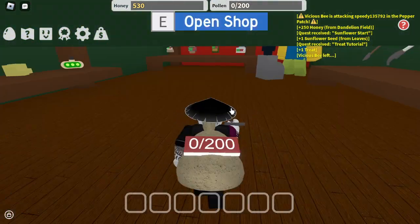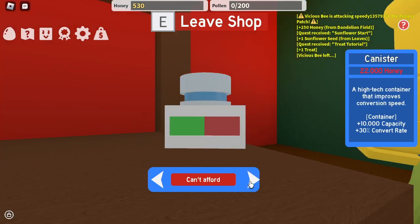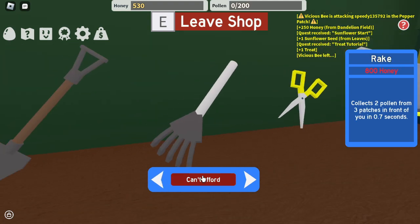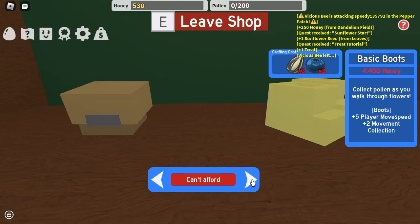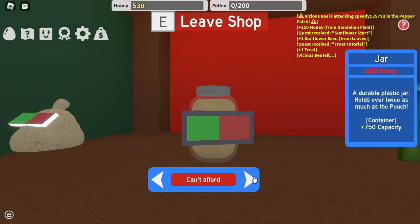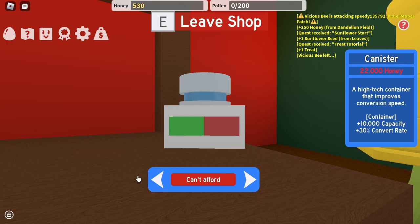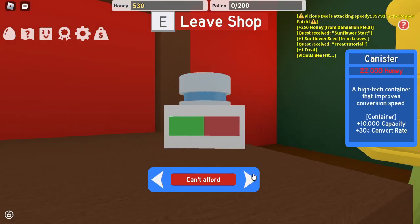Let's go in here and see what we can buy so far. We need the scissors, so let's not get this — let's save up for the scissors. But for now, we should probably get the jar. The jar and then yeah, this.